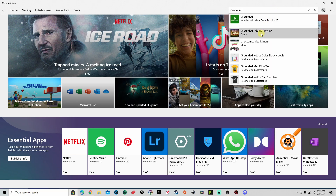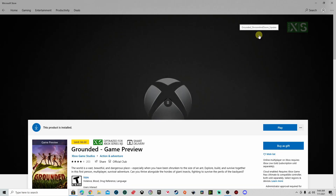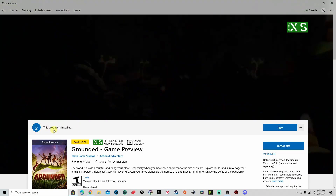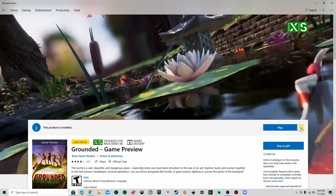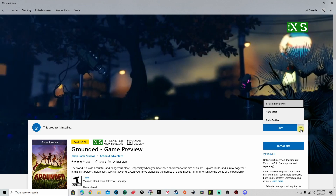I went down to the Game Preview and once it opened, as you can see, I do own the product. I came over here next to the Play button — these little three dots right here — I clicked on those, and right there it had 'Install Update.' This was the only place that I saw it asking me to install the update.